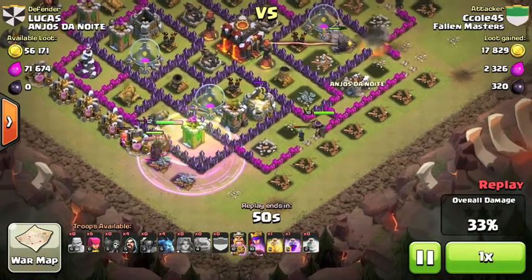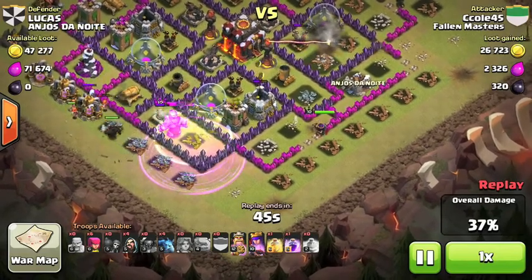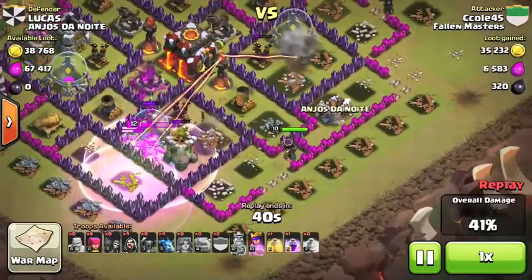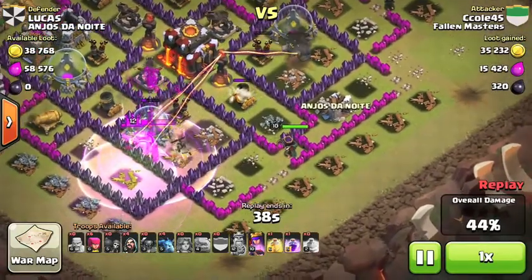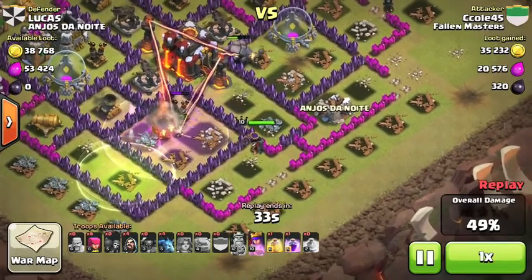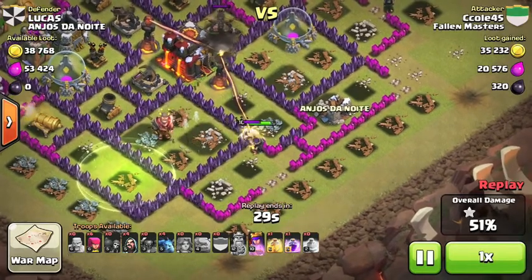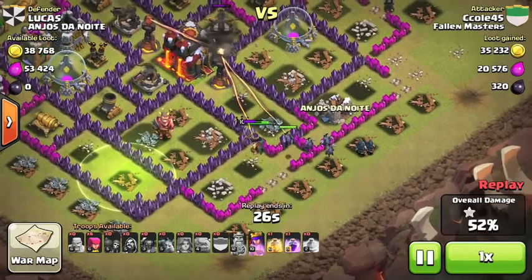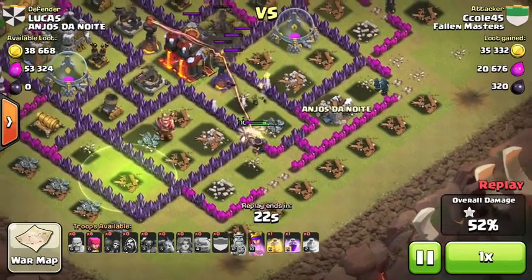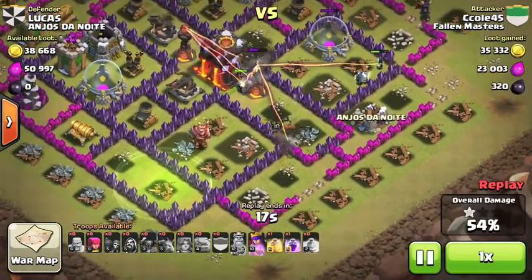I dropped a Jump Spell to try to get them heading towards the middle. Only the King is actually gonna be smart and go the right way, but the troops are actually gonna go for 50%. The Inferno Tower locks on the Golems, the Barbarians, and the King — so it gives my Queen some time to take out some other buildings. We did hit the 1-star, and I still had some Minions and Wizards left. This attack was not going as planned.